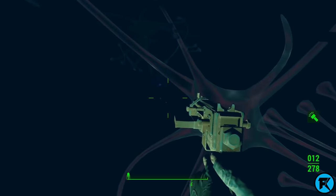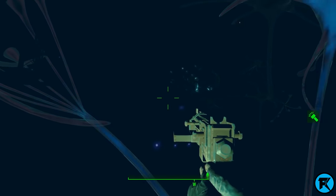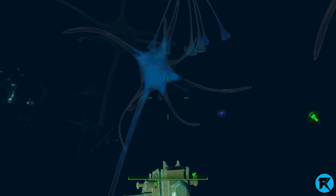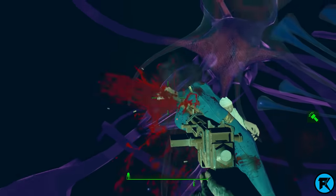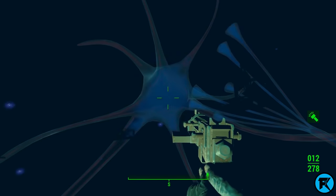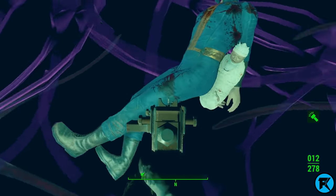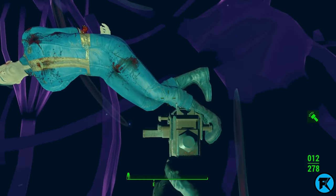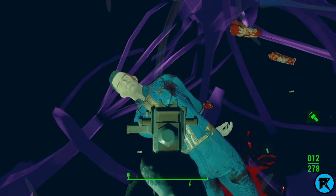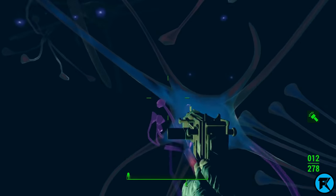Let's continue looking. Whoa, trippy — am I falling? I am falling. Oh, who's this? There he is. That was weird — I fell and I found who I was looking for. I can't interact with his body, I can't pick him up. There's baby Shaun there. I didn't expect that. Can't pick him up, can't search him either.